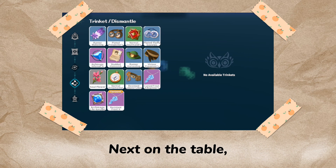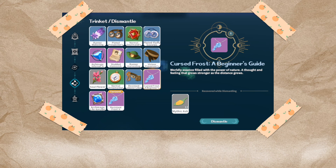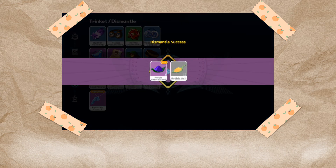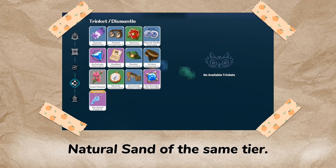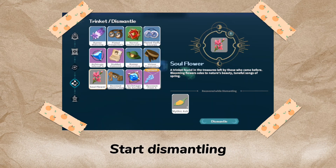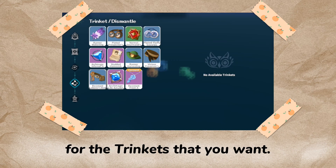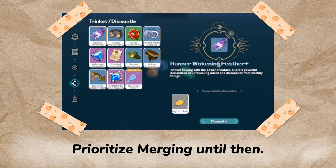Next on the table, we have dismantling. Similar to what happens when merging fails or when an equipped trinket breaks, it would also yield mystic ash and sometimes natural sand of the same tier. Start dismantling when you have gained the recipes for the trinkets that you want. Prioritize merging until then.